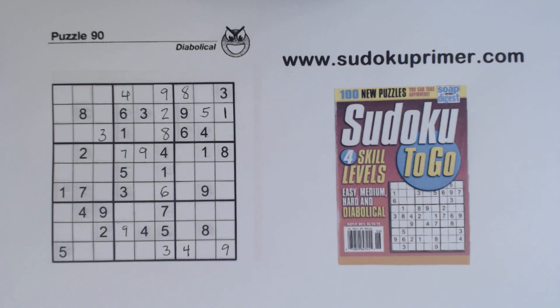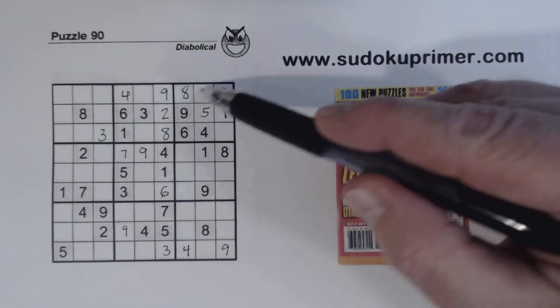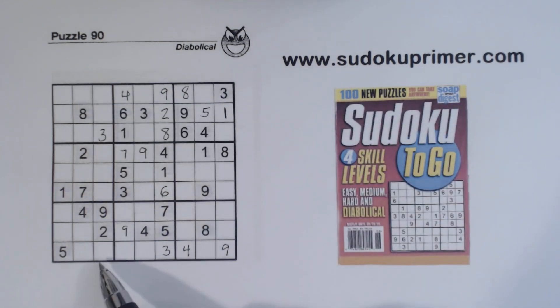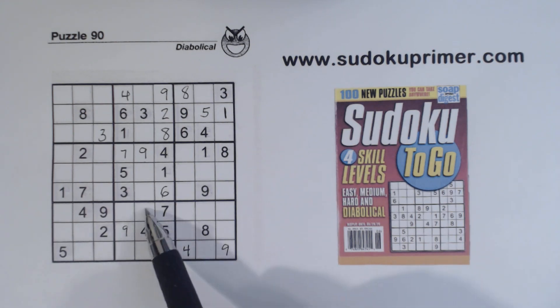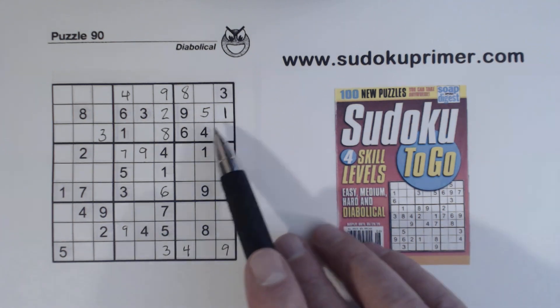At this point we're getting pretty stuck. We have some things we know about: 2-8s there, 5-7s, 2-7s, a 5 there, 1-6, 2-8. But that's about all we know so far.